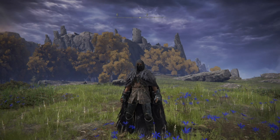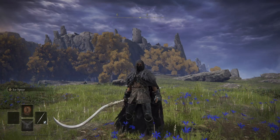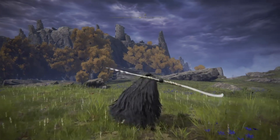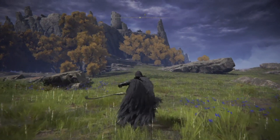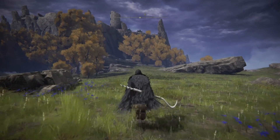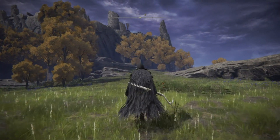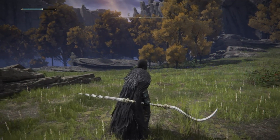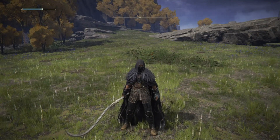Next I have a Godskin Peeler with the Cold Affinity on it, and the Ash of War Ice Spear. Here's the R1, Jumping R1, R2, Jumping R2, L1, and then L2 which is the Ash of War Ice Spear. I do love the ranged option for this, and it's very fun as well.